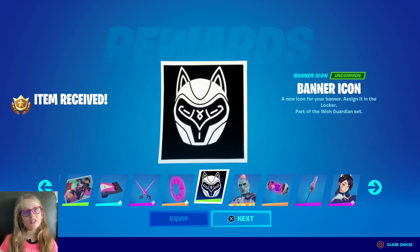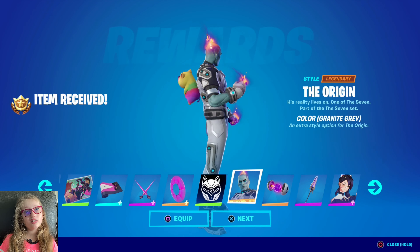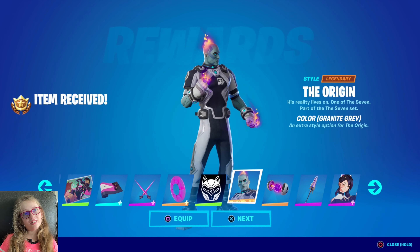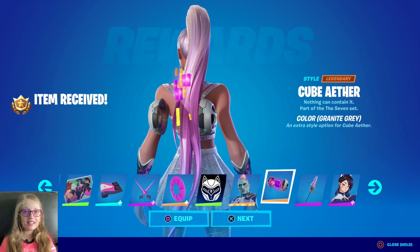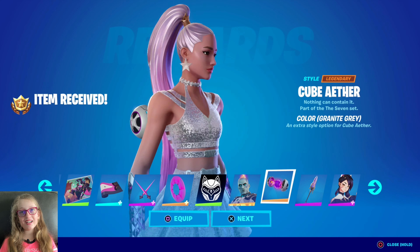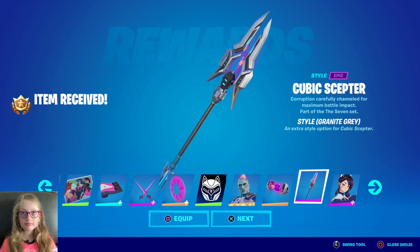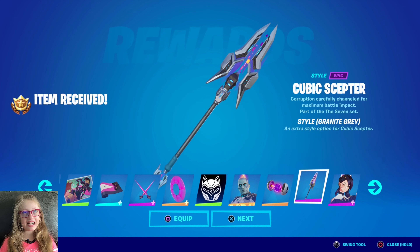Banner icon — the one. Then we have the Origin, the colour: green. Granite grey. Then we have the Cube — Azra! Cool Carnite. The Cube's juvenile color: granite grey.